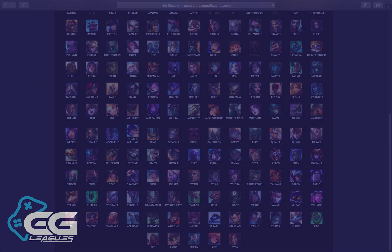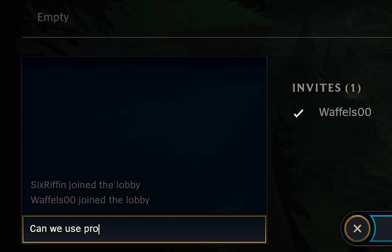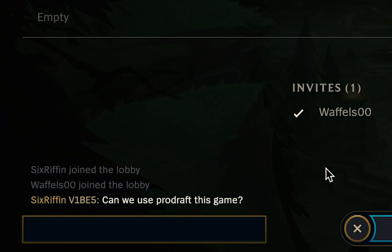If at least one team requests to use Prodraft, it must be used for that game. The team that requests Prodraft will create the Prodraft lobby and share the links. If both teams requested Prodraft, the team designated on the right side of lobby — the red side — will create the Prodraft. If neither team needs to use it, teams can draft in the in-game client as usual.